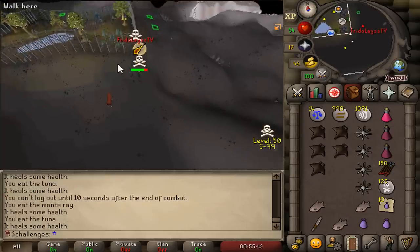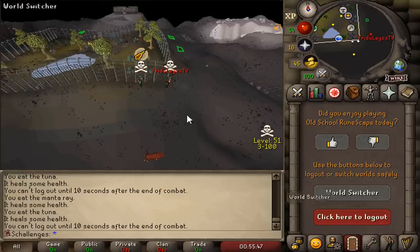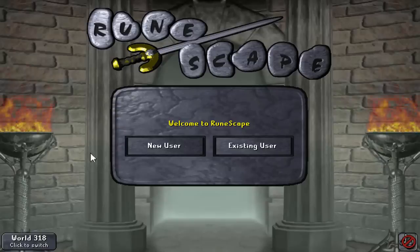Holy shit — log out, log out! A level 102 just scouted me. Oh my god, that was the last kill too. Why the hell was he there? That could have ended so badly for me.